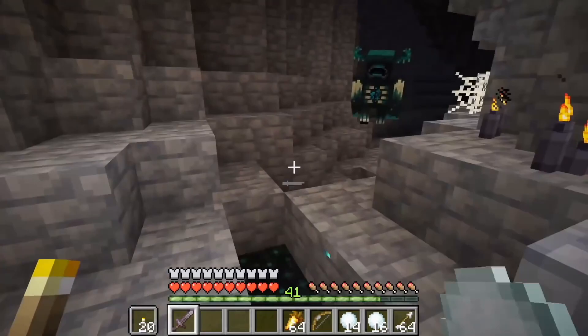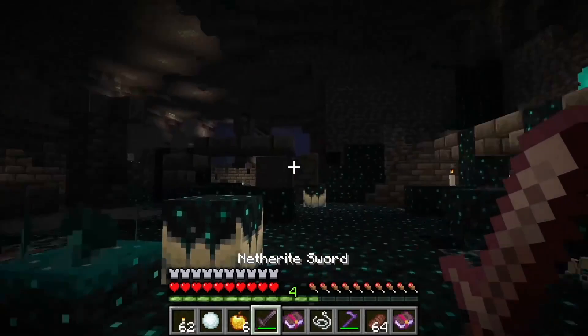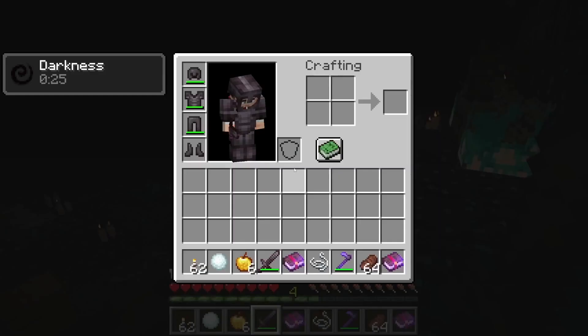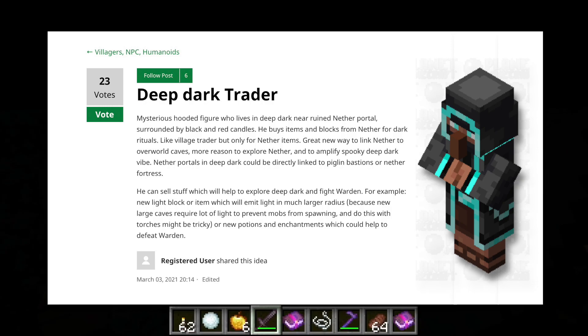Let's talk about the deep dark, because this is our biggest mystery in Minecraft. We've seen the warden behavior in various iterations — a weird cave in the 2020 demo, and then the deep dark city in the 2021 demo with wardens spawning within them. So we're getting a better idea of what the deep dark looks like, but we still don't really know what the reason for going there is.